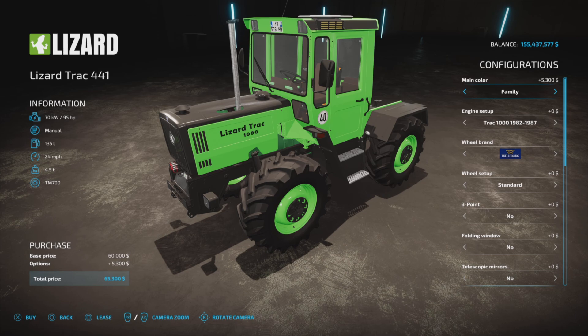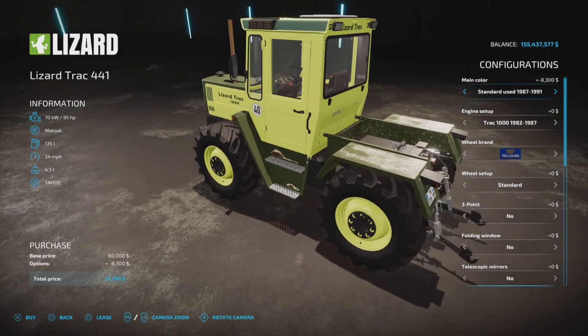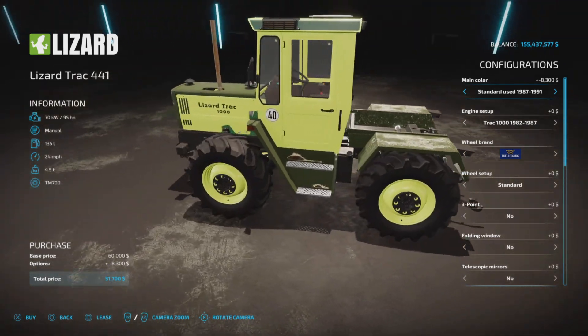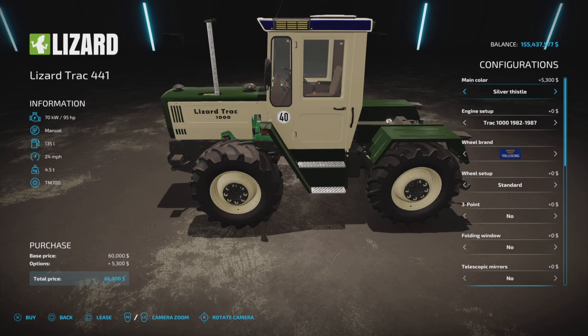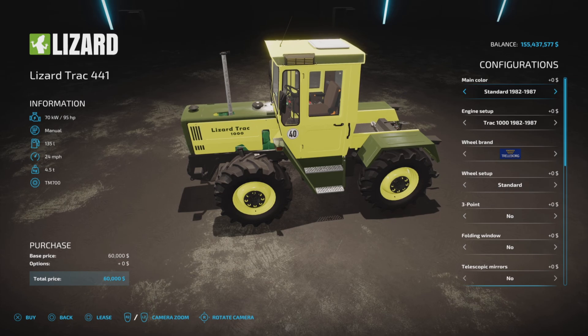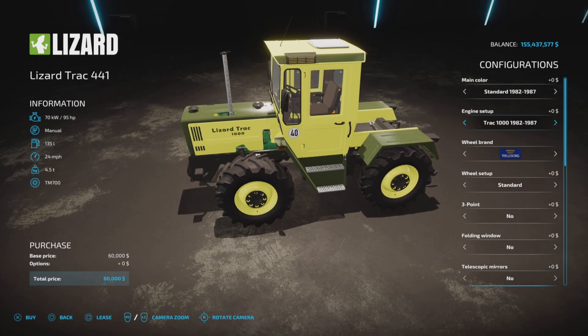There's also sap green, which looks really nice, and a color called 'family' — green with envy perhaps. Unfortunately the other colors don't have used versions, which is a shame but it still looks cool. Let's go with the standard one without the added cost or discount.